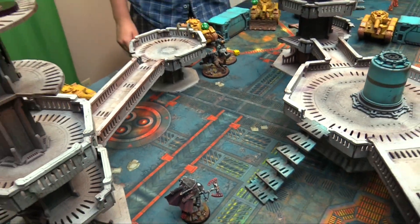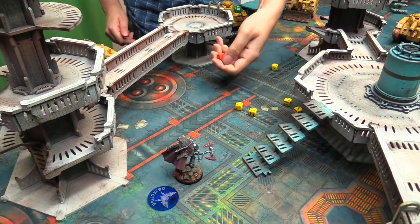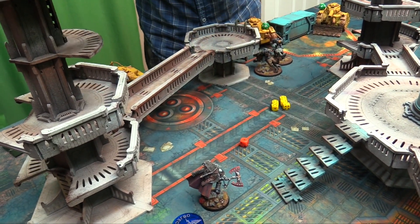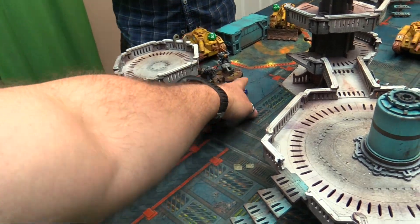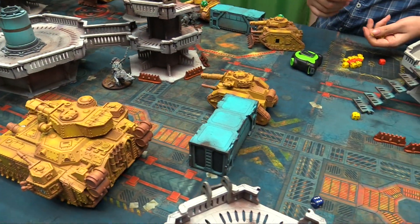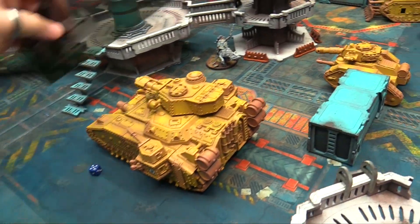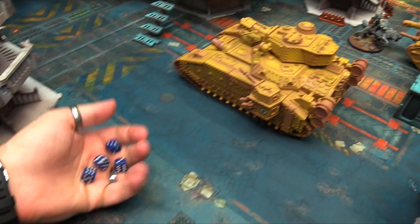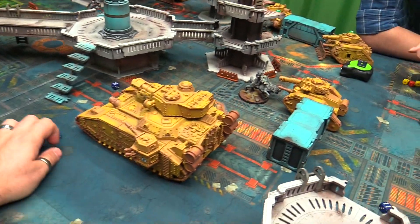Charge phase: the Thunder Wolf Lord goes in. Overwatch: big gun fires 6 shots, 2D3 wounds on sixes — 1 and 3, no mortal wounds. Heavy bolters fire, rerolled — wounding on threes, one wound through. The charge is in. Combat: Wolf Lord gets 4 attacks back on twos, strength 5 wounding on fives. The Frost Sword scores 2 hits with minus 1 — 4+ invul saves needed — takes 2 wounds, down to 9. Puppy attacks but misses twice.